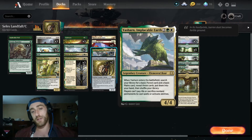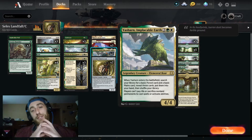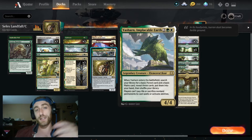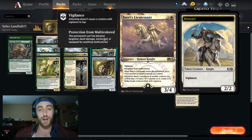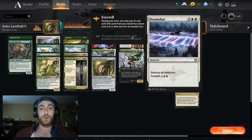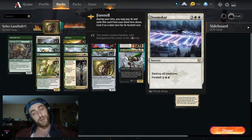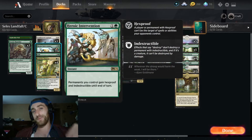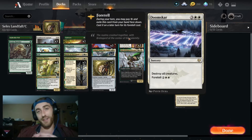Yasharn also has an interesting clause: players can't pay life or sacrifice non-land permanents to cast spells or activate abilities — that can actually shut down some black decks. Basri's Lieutenant is an instant inclusion. The protection from multicolor can be relevant against Binding the Old Gods and things like that, but also adds an extra layer of board wipe protection. This acts almost like a Heroic Intervention in the form of a creature — all our creatures will come back as 2/2s, so maybe they don't want to board wipe us. Doomscar — we do have one self-destruct button in case it gets too crazy. We can foretell it, cast it, then cast Heroic Intervention for a one-sided board wipe. Very very good.